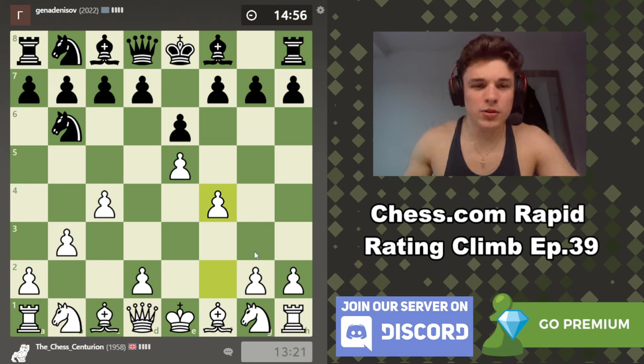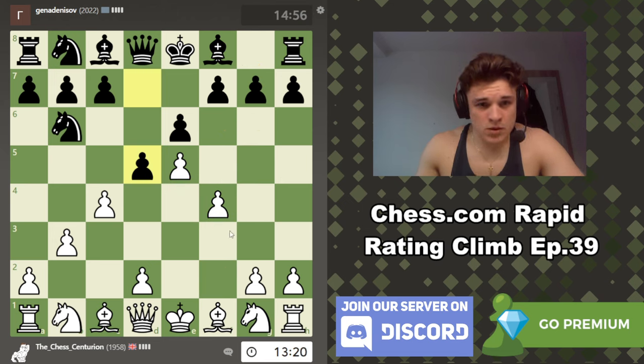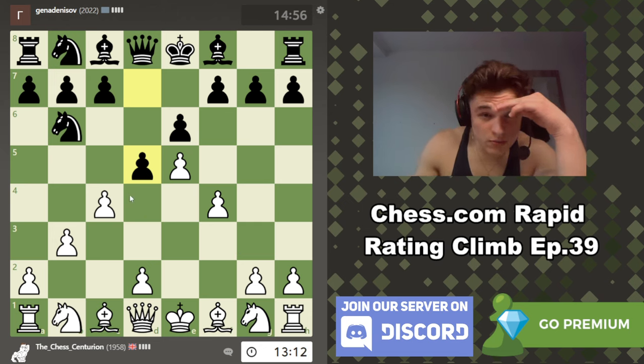Our first five moves have been pawn moves. You could try and argue this is an overextension — I was well aware after knight f6 that e5 could be an overextension. But we're trying to argue that's not the case. d5 is unexpected. I don't want to take en passant because I want to maintain my strong e-pawn.